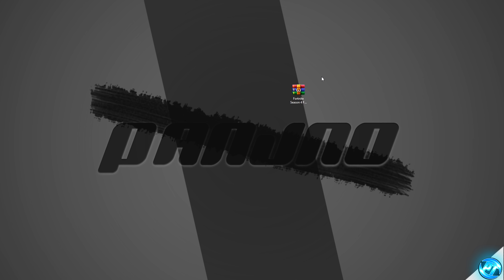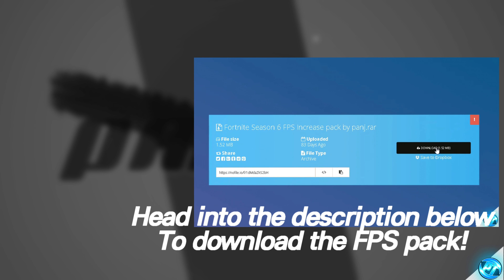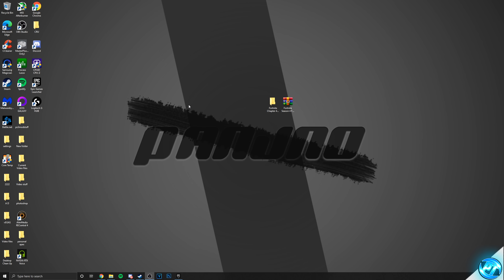To kick off the optimizations, it's recommended to navigate into the description down below where you can find an FPS increase pack I have provided. Click on the first download link, or the second if you have issues, download the file and place it on your desktop. Simply right-click the file, go to Extract Here, and you'll be met with a folder with an identical name. We can then start by applying an optimization to all drives on our PC to ensure they're running to the best of their ability, reducing stuttering and loading times.